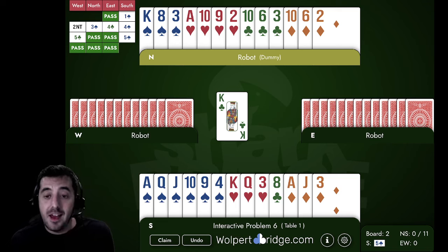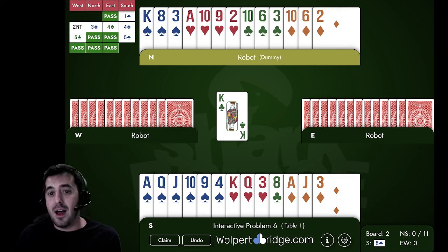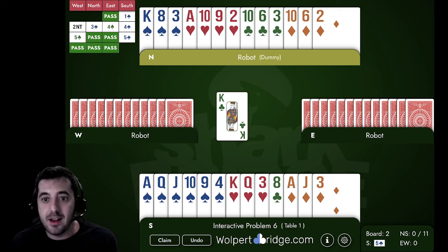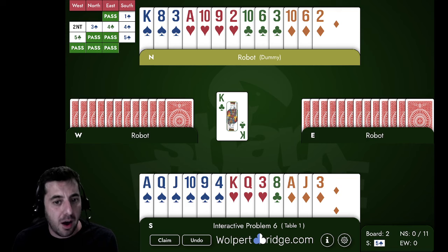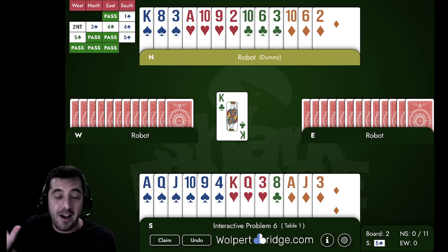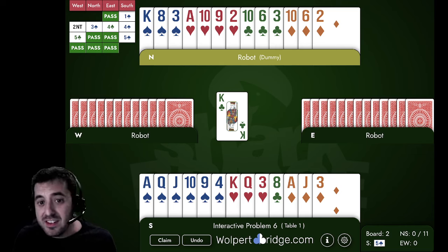We're in five spades and unfortunately we have what seems like three losers: a club loser and two diamond losers. Normally we'd look at the heart suit and say it could be three-three and we'd make the contract. But unfortunately the unusual two no trump has told us a lot about the distribution — and this is one of the reasons I'm not a huge fan of bidding unusual two no trump every time you have five-five, because it really does help declarer.